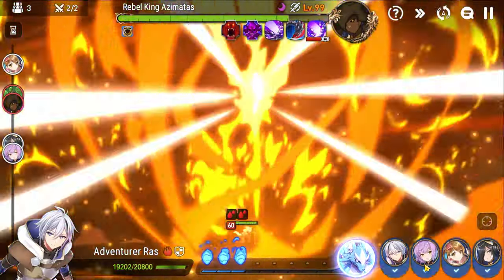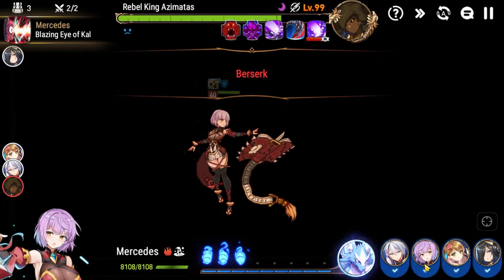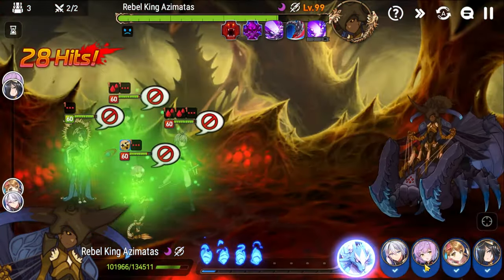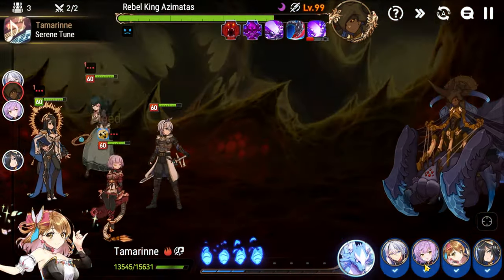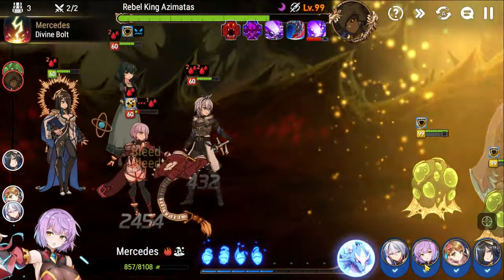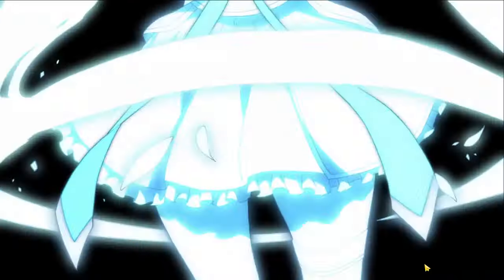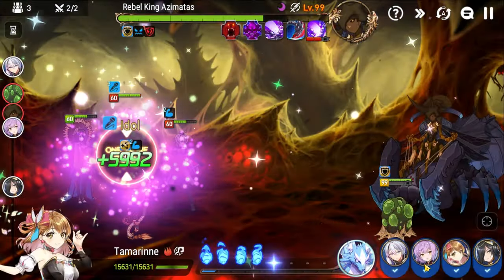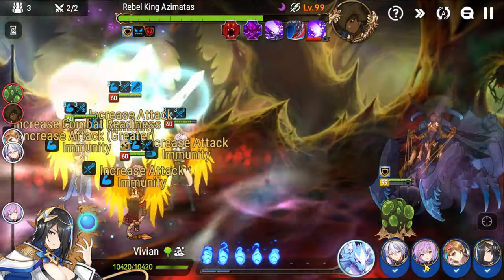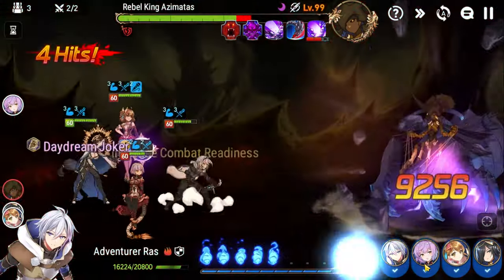Once the ads are dead you're back to dealing real damage to the boss. The silence from the boss's ultimate is very punishing — it's one of the reasons why you want a strong cleanser and higher speed on your characters, because faster characters cycle out of bleeds and silences more quickly. Tamarin's idol is a godsend: it gives attack buff, full cleanse, combat readiness, and healing all in one skill, which is why the character is so strong. The strip from Mercedes is also visible here — that's why having some effectiveness on Mercedes is important.